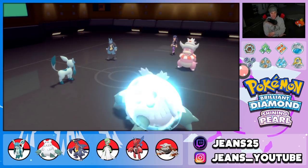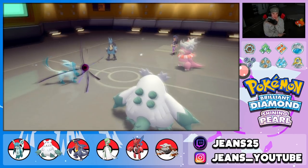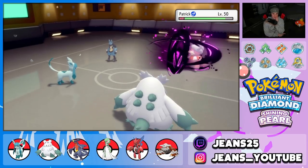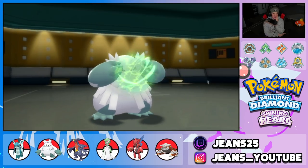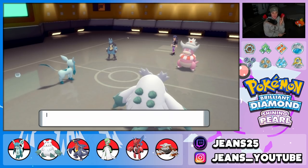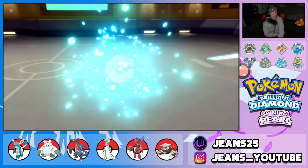Can we take out Slowbro? Lucario should be fast now that Trick Room is up. Energy Ball comes out and KOs Slowking — all day baby! Snow Cloak is popping and I'm loving it because in Trick Room Lucario is the fastest. He goes into Gholdengo — need Scizor out here. I'll protect Glaceon, then go for an Energy Ball.